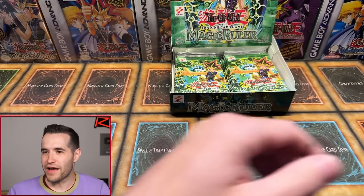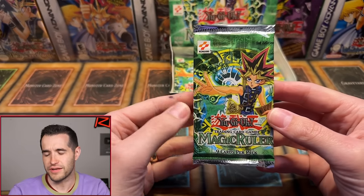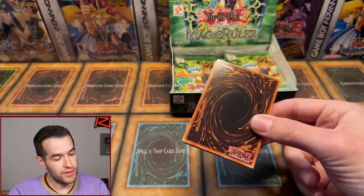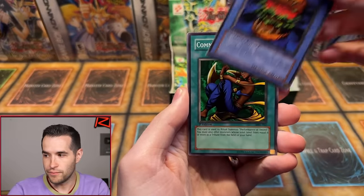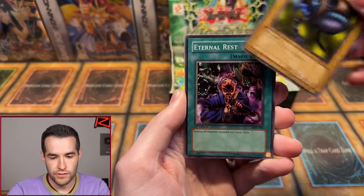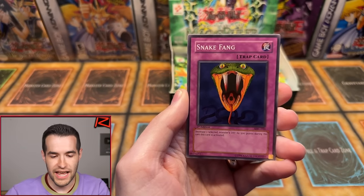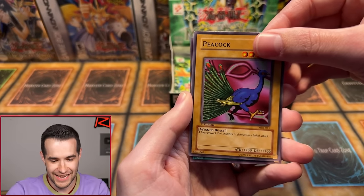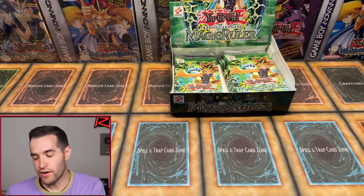Rarity Collection coming out on the 24th — next week. First edition Magic Ruler, pack 12 — this is the halfway point, everybody. This could be big. We have the Hungry Burger, Commencement Dance, Metalfish, Eternal Rest, Dark Witch, Crab Turtle, Snake Fang, Peacock — stay away from us, no more streaming services — and Horn of the Unicorn. Three for 12 — exactly what you'd expect halfway through.